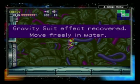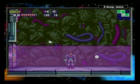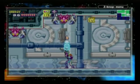And we get the gravity suit — move freely in water. Oh yeah, we still had to get that one. It's a mainstay of Metroid games, the gravity suit. And now we're purple. Thank goodness, because I was starting to get pretty sick of the yellow. Looked really bad.